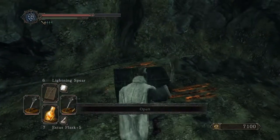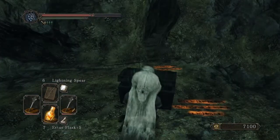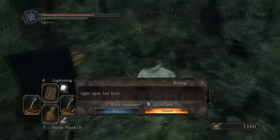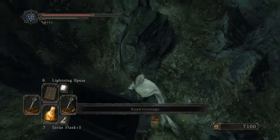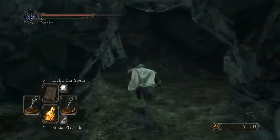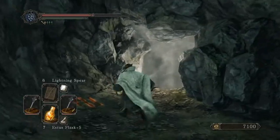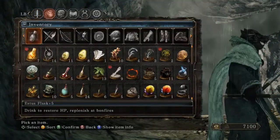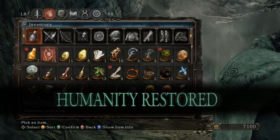Oh, there's a chest here, and a small little crevice. Twinkling titanite and some more smooth silky stones. I was really hoping there was going to be a bonfire here, but it looks like we'll have to sprint through those enemies every time we go to fight this boss — whatever this boss is — although it could always just be a fog door to another area. But I've got a bad feeling that we're going to have to fight through yet another boss fight here.